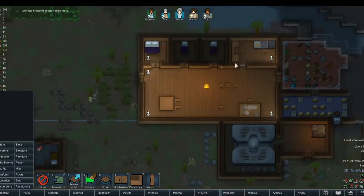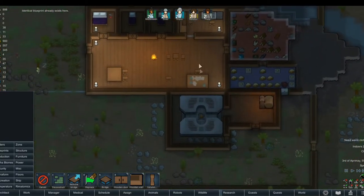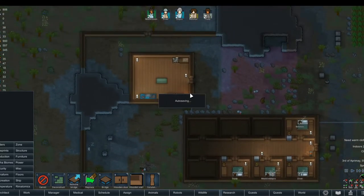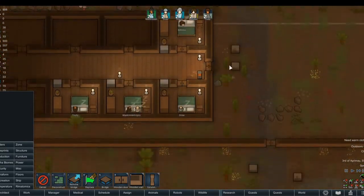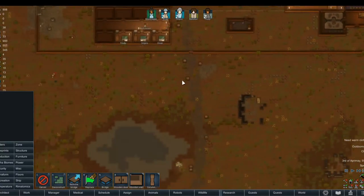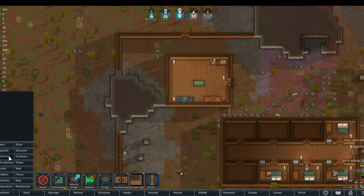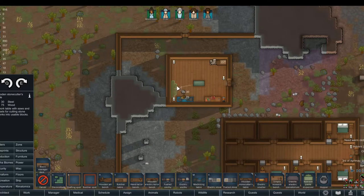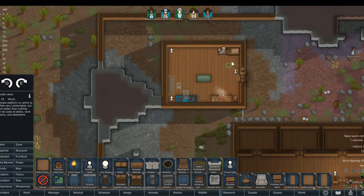Expanding the storage room a little bit — that's nice. Something we can definitely live with and have done. I also need a stonecutter's table, honestly. Need some wooden stools for people who are working.